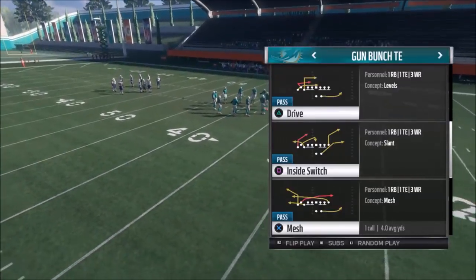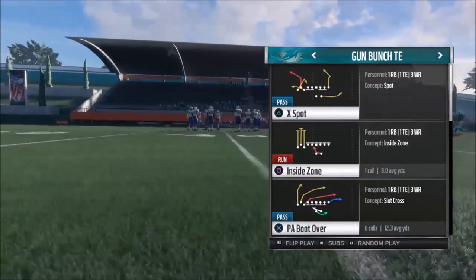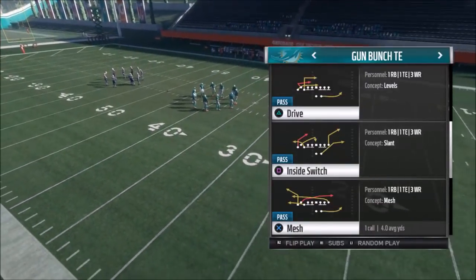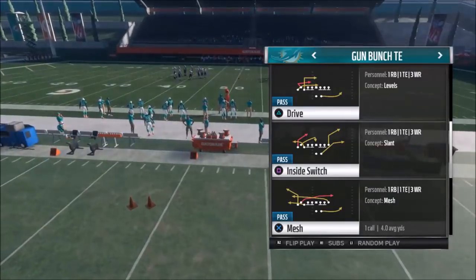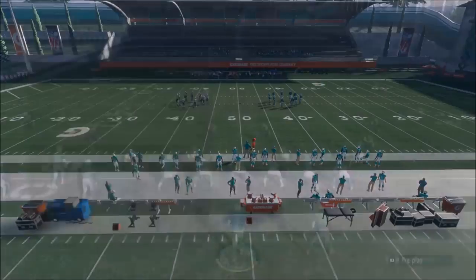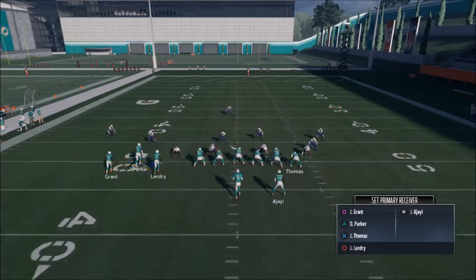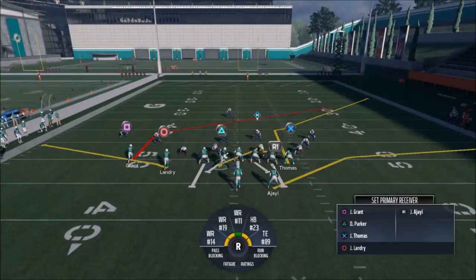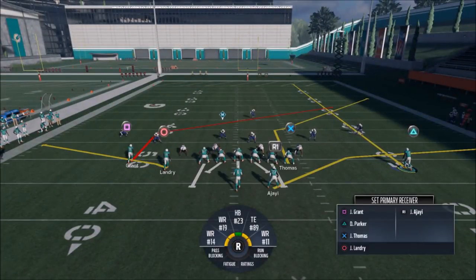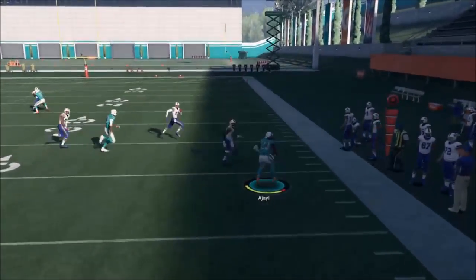That's easily the worst play in this game right now — something they got to fix. You don't really need any of the other plays I'm going to show you, because that play is essentially unstoppable aside from sacking the quarterback. They have some pretty good plays though. If you need the inside zones, that's a really good play. The Inside Switch is probably one of the ones I'd want to show you — very few adjustments. We'll keep running from the open side of the field. This play is kind of like a levels or a wide sail concept.